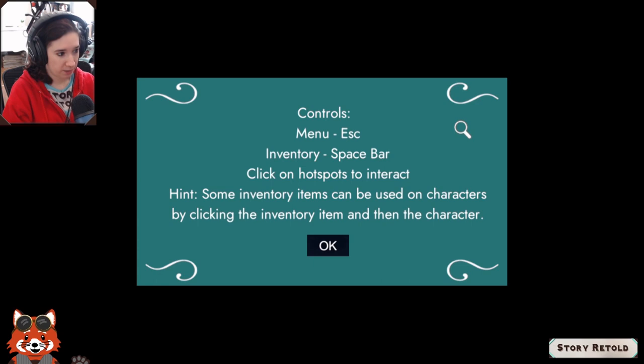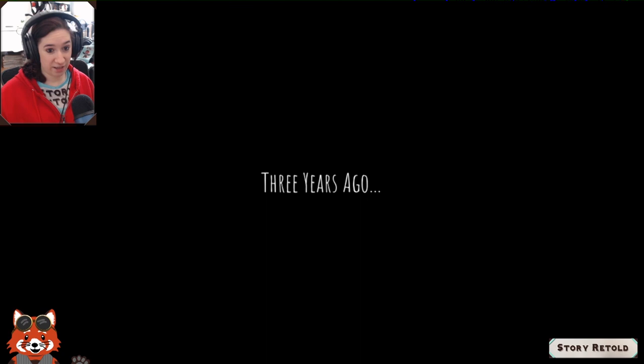Controls: menus — Escape; inventory — Spacebar; click on hot spots to interact; hint. Some inventory items can be used on characters by clicking on the inventory item and then the character. Okay, three years ago...